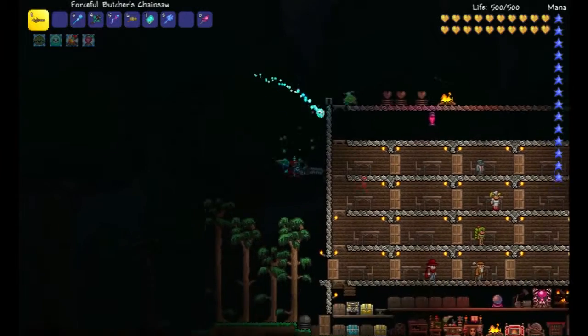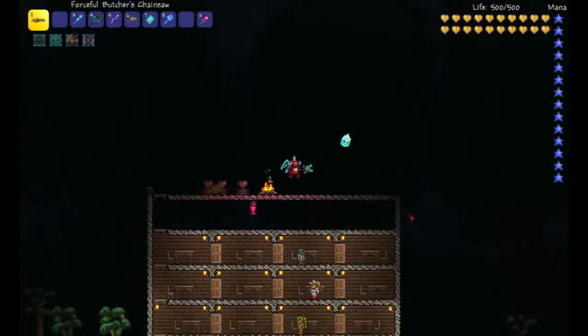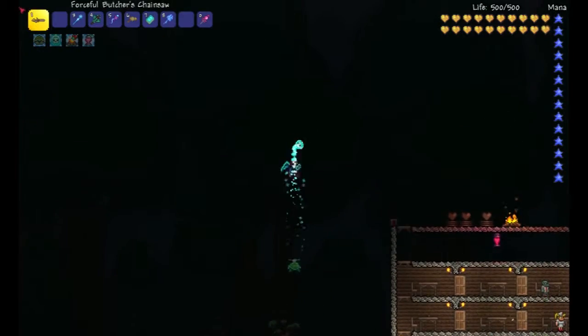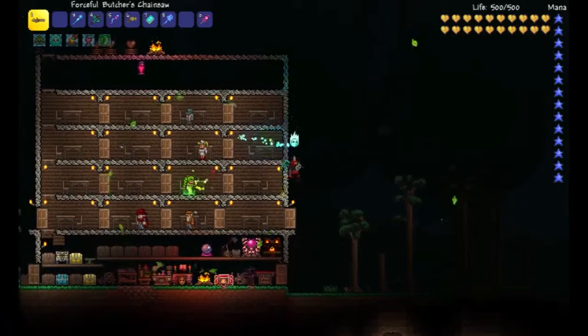It's a drop from — I think it's the Butcher, I don't know, I never checked the name — but it has a chainsaw on it. And the Eclipse has a chainsaw, so yeah.